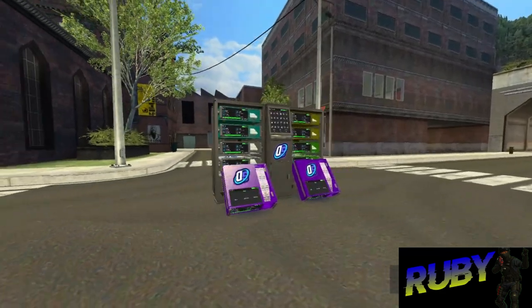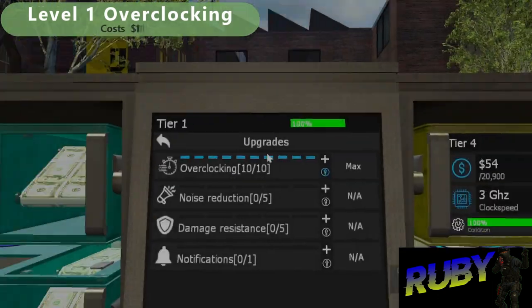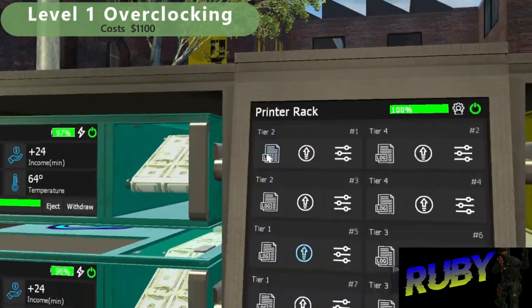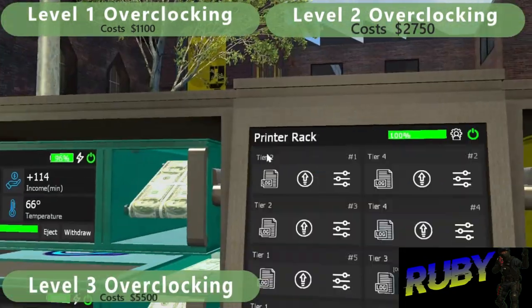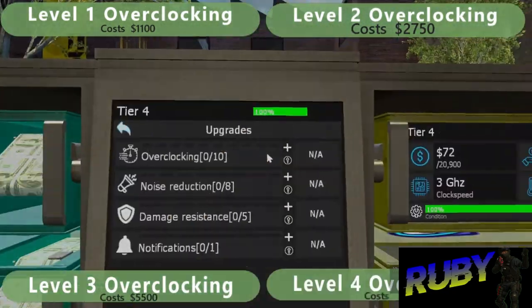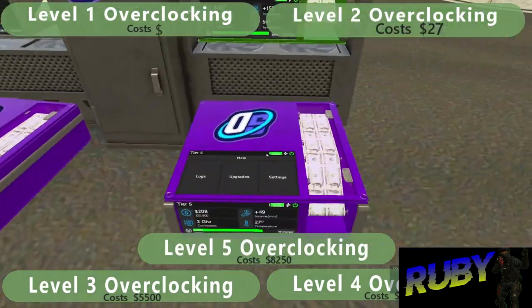With that out of the way, we can move on to the cost of health and overclocking upgrades. Overclocking costs $1,100 for level 1, $2,750 for level 2, $5,500 for level 3, $8,250 for level 4, and $8,250 for level 5.